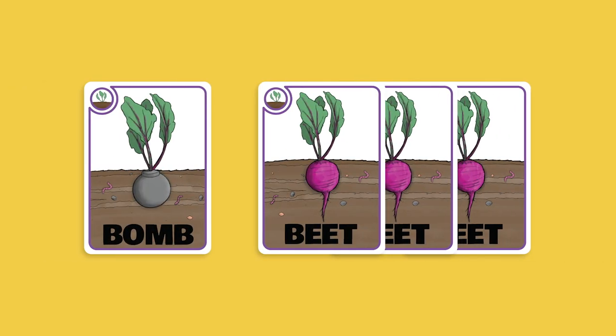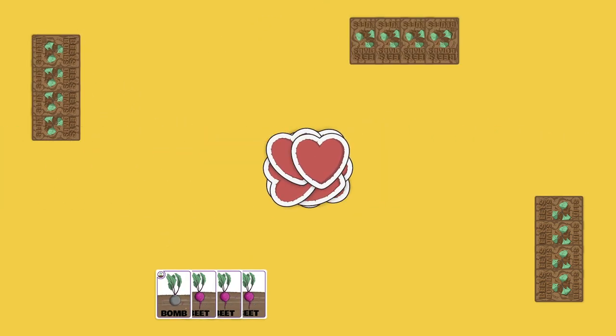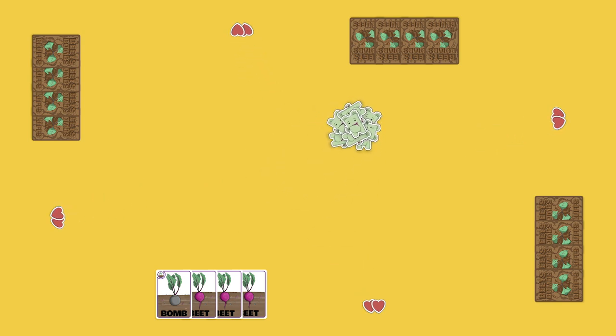To set up the game, each player gets four basic plant cards — three Beats and one Bomb. They also receive two Heart Tokens. Your Heart Tokens are your Life Points. Lose your Heart Tokens and you're out of the game. These are the Beat Belly Tokens. You need two Beat Belly Tokens to win.